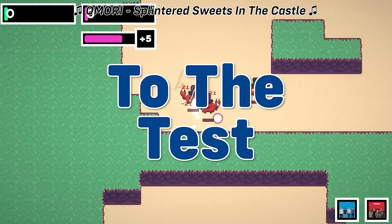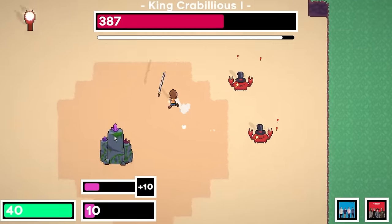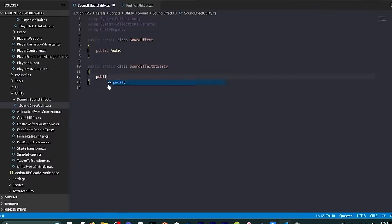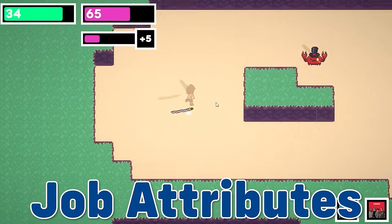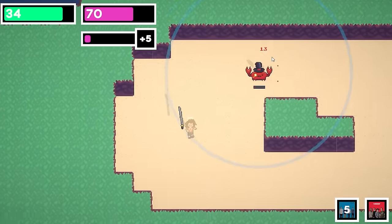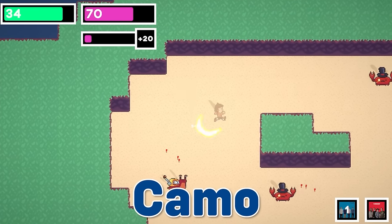I'm going to be putting this battle system to the test and creating the very first full boss fight in the game. The boss will have a lot of attacks, stages, and even a brand new system. On that day, I made the framework for job attributes, which are unique passive abilities that each job has. The job attribute for the ninja is that if you dodge bullets for long enough, you enter a state of camo where all of your attacks are criticals.